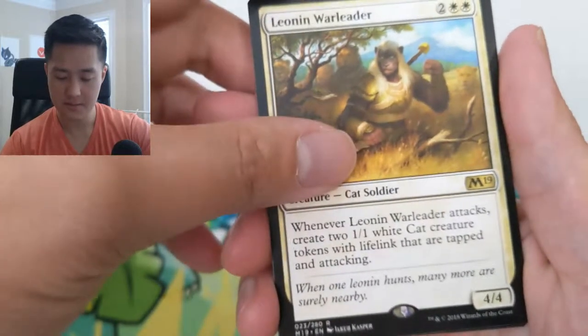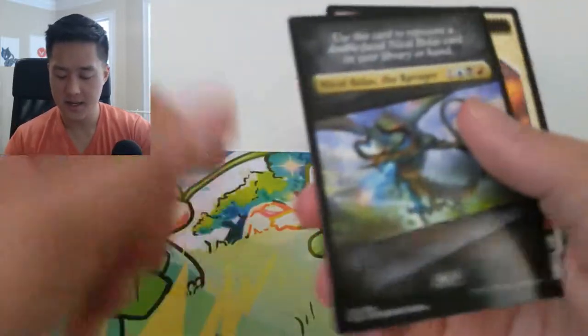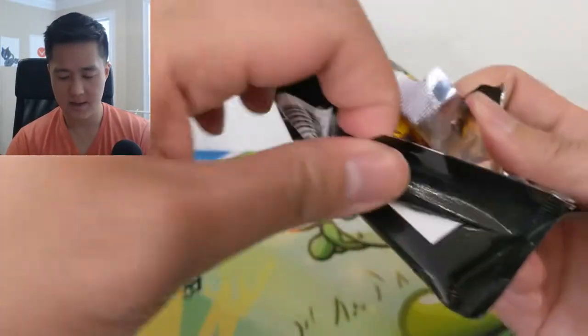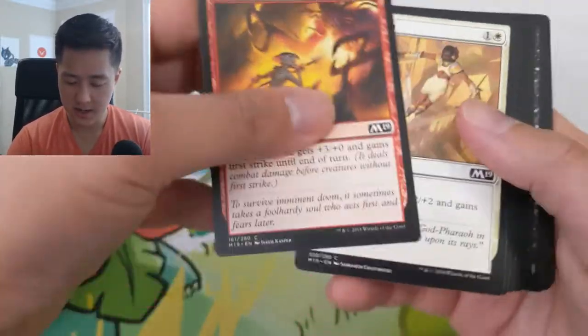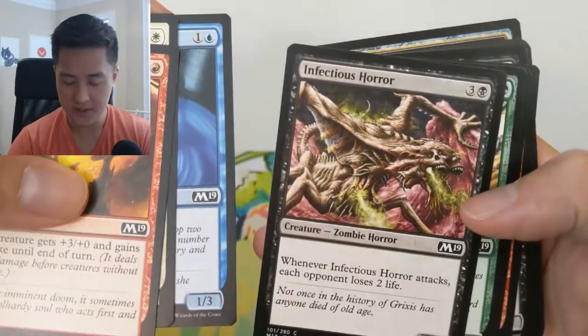The tokens have lifelink and are tapped and attacking. It's actually not too bad — for a four-drop I feel like that's not bad, maybe more than just a limited card. Alright, now we'll just cruise through and see if there's anything interesting. Infection Horror, Giant Spider.